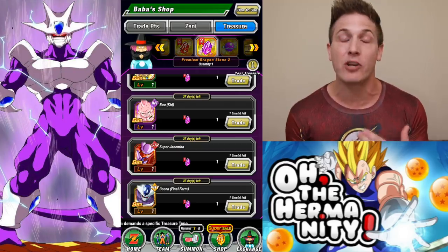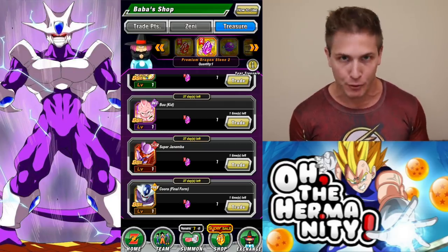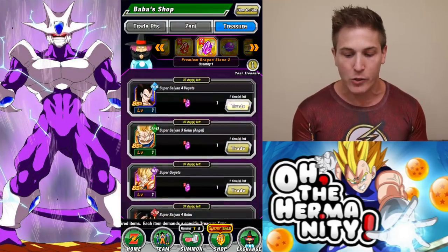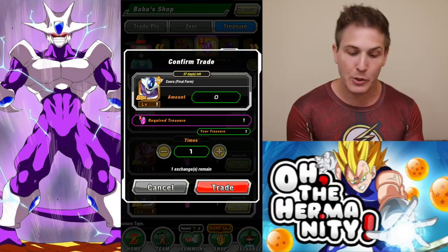For you guys, depending on where you have your strongest units, that's where you should spend that purple Dragonstone. So whatever team you're running the most to help you grind out these events — that is the category you should be spending the stone on. But for me, it's Cooler.